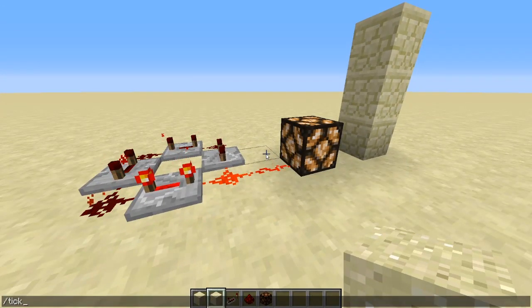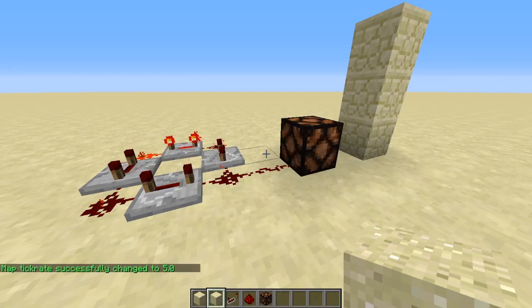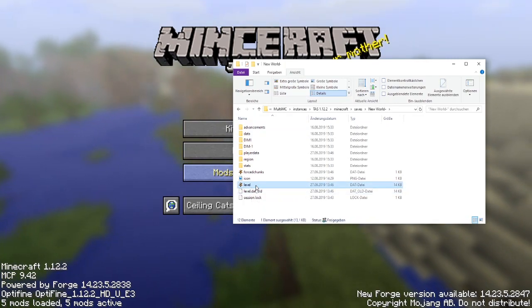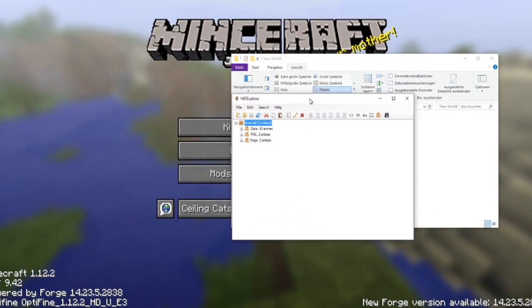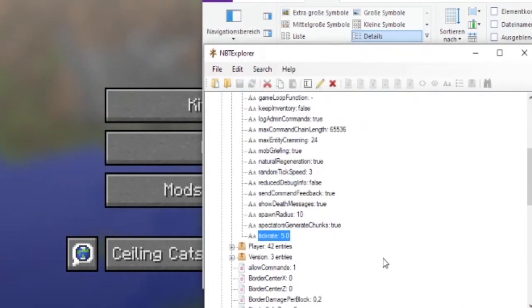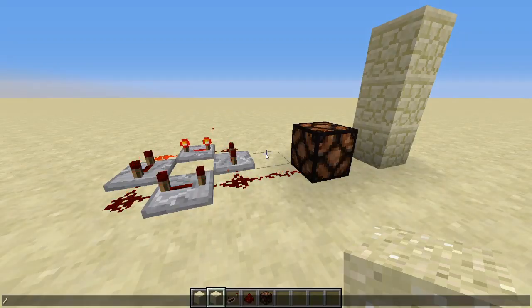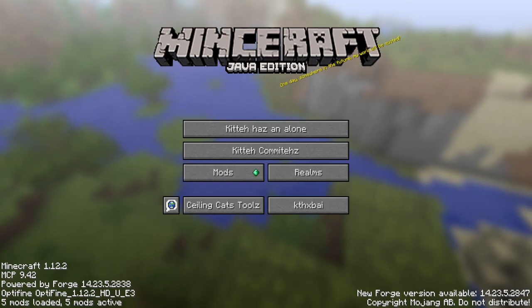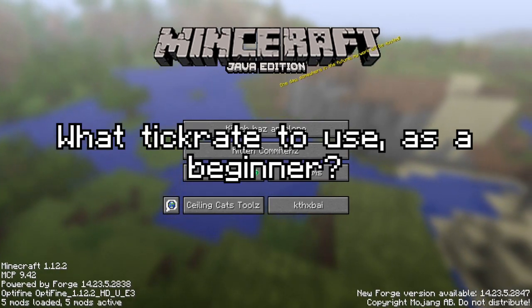Another command is /tickrate set map. This will make an entry in the level data in your world, and if you join this world the tick rate will be set to that rate. I personally don't use this too often, but instead I use /tickrate set default a lot. If you leave a world, it will always reset to the default tick rate, which can be set with this command.